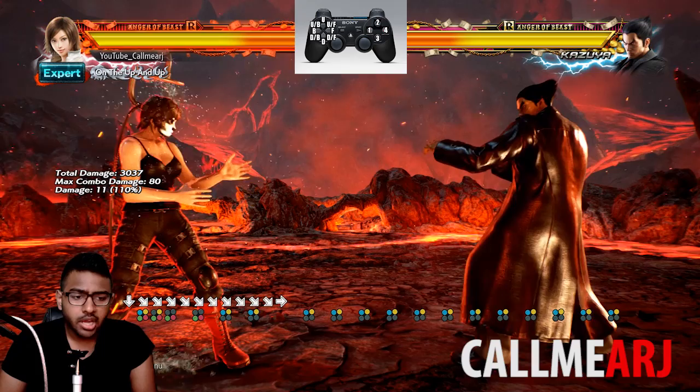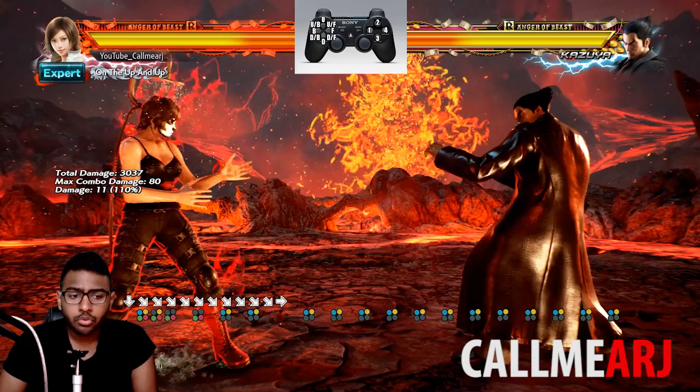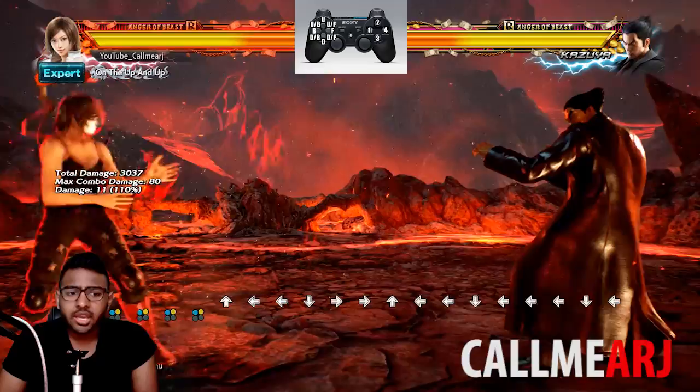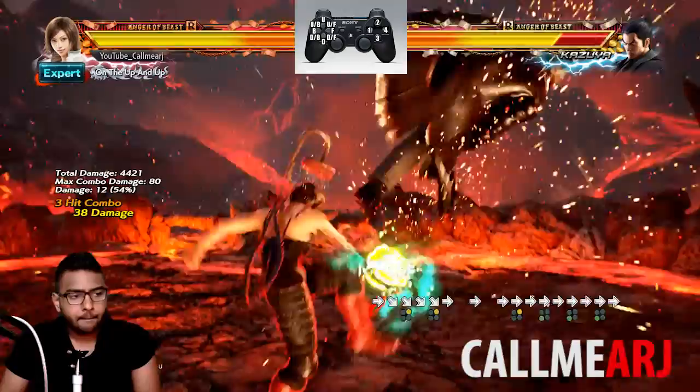So I've pressed all the grab buttons and I'm holding down-forward at all times. While holding down-forward, I've input 3+4, 3+4, 1+2, and after that it's just straight spamming 1+2 to get the max damage combo. This is a cool thing to know in its own right — I'll show you an option where you can use this in a combo.